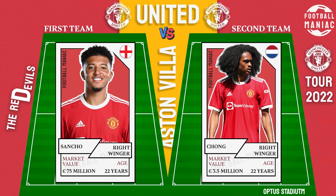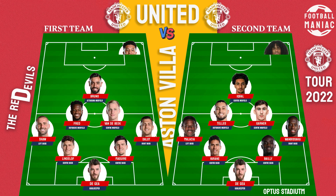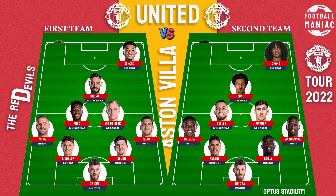First team right winger: Jadín Sancho. Second team right winger: Chong. First team left winger: Marcus Rashford. Second team left winger: Anthony Ilanger.